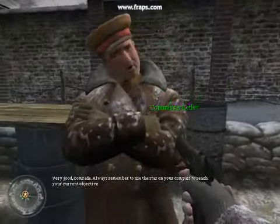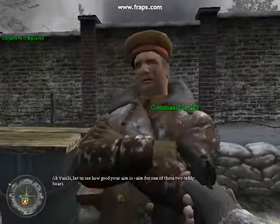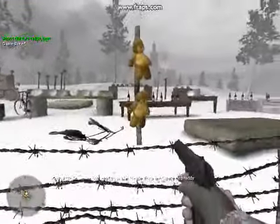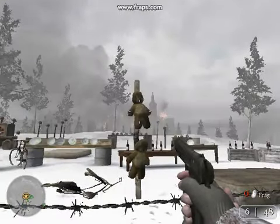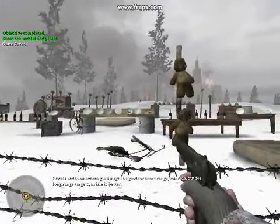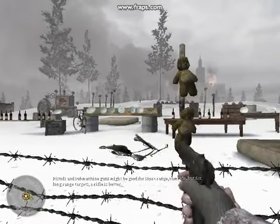Always remember to use the star on your compass to reach your current objective. Okay, Vasili, let us see how good your aim is. Aim for one of those two teddy bears. Good. Now fire at the other one. Pistols and submachine guns might be good for short range, comrade, but for long range targets, a rifle is better.